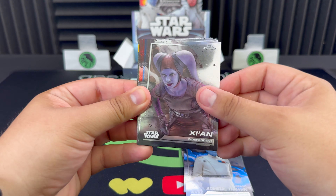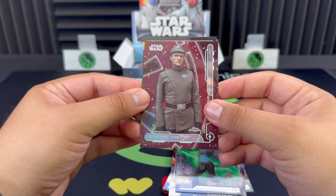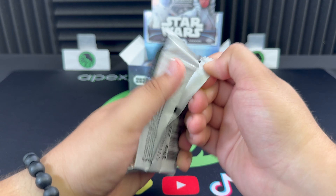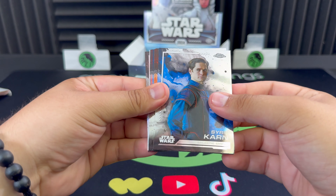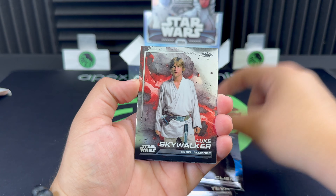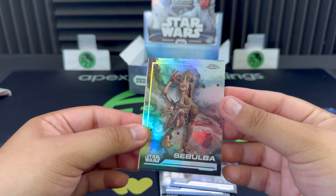Let's see if maybe we can get some low numbers — we did get a really nice orange parallel in the last video, I'll leave a link in the description. Admiral Piett for the Galactic Empire, and Galactic Gear Keller and Bix. Bail Antilles, The Client, Luke — nice one there — The Heiress, Bo-Katan wielding the Darksaber — cool looking card — and a refractor of Asa Bulba.